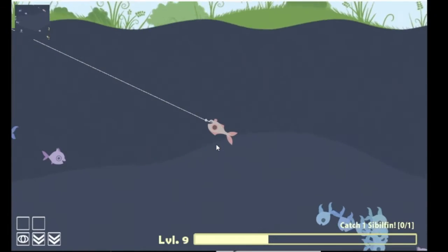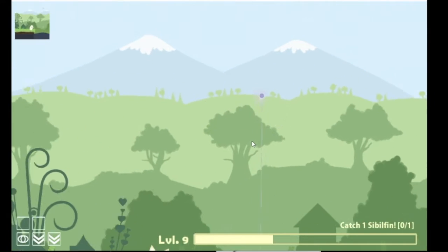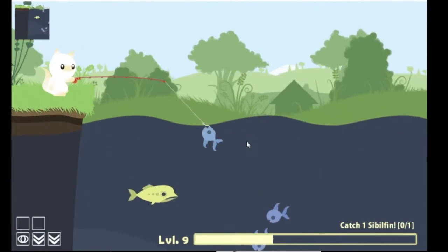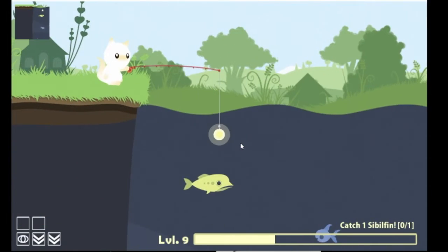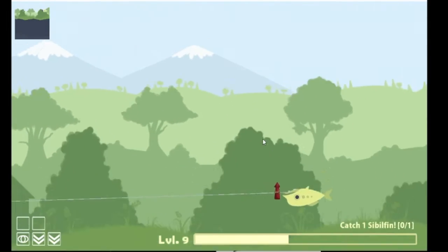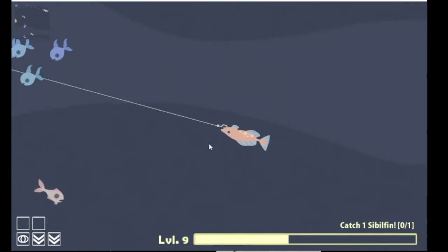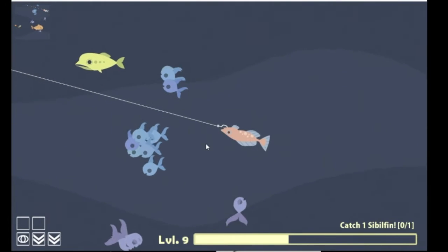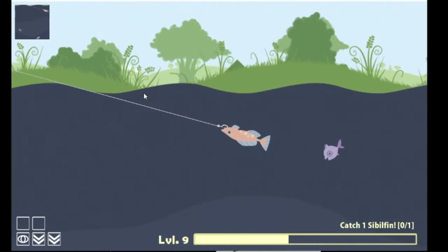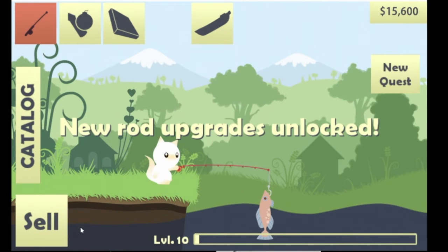Oh we got this guy — reeling him in, whoa it's a real one! We need that money, we want to get this cat out on a boat. He wants to be a boat cat! Rocket time — that was short-lived. Oh that's a new fish, I think that's the one we need! Bringing him in — be the fish so we can get a boat. The boat will help us fish better instead of off the shore.